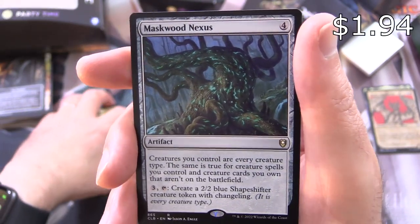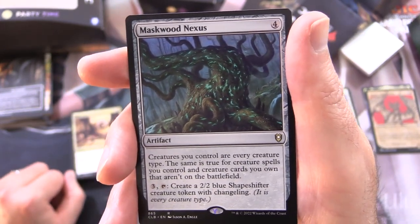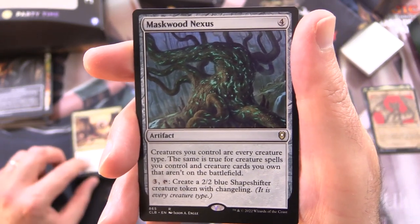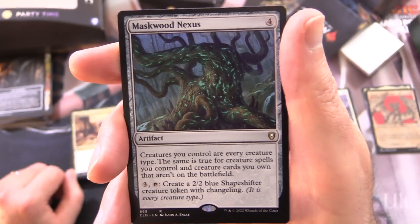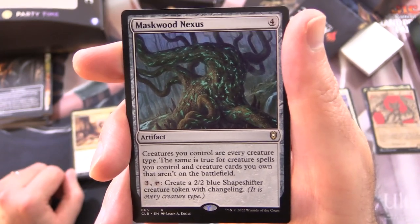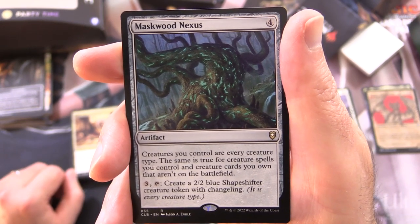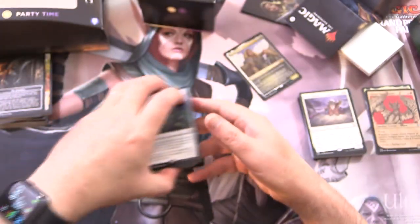Maskwood Nexus is actually pretty handy in this deck — it's an Artifact for 4. Creatures you control are every creature type, so if you have 4 creatures on the battlefield you will have a complete party. The same is true for creature spells you control and creature cards you own that aren't on the battlefield. For 3, tap: create a 2/2 blue shapeshifter creature token with Changeling. So that is the bulk of the deck — now we're going to take a look at the tokens and the mana base.